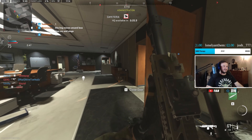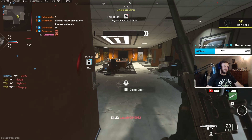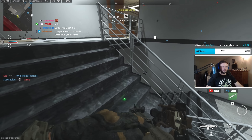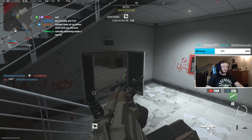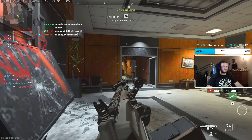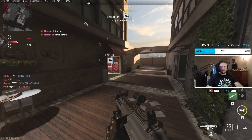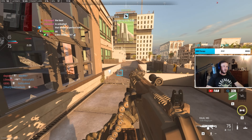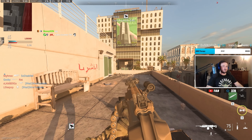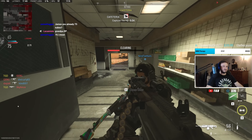Oh dear. Here we are — there it is. Random nuke out of nowhere. Considering the gun, I wouldn't even say that's a campy nuke. I've got one attachment on it. This is how fast I move, this is how long it takes to aim in without jumping. I'm happy with it.